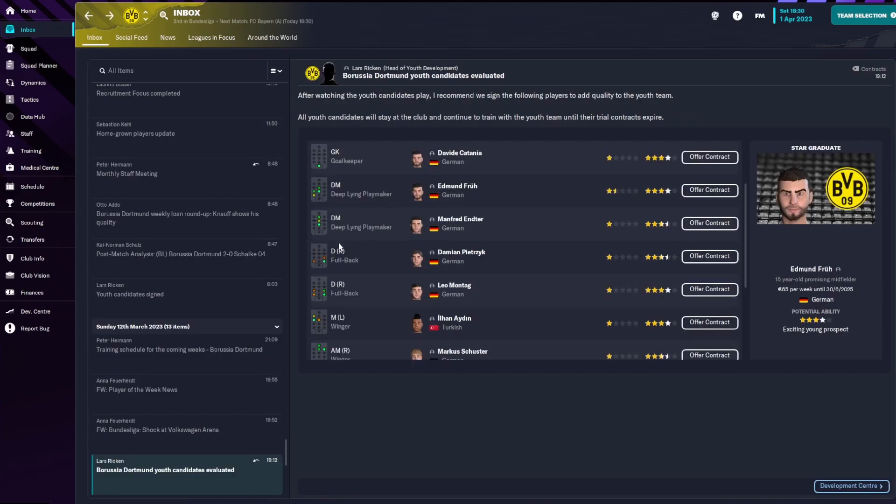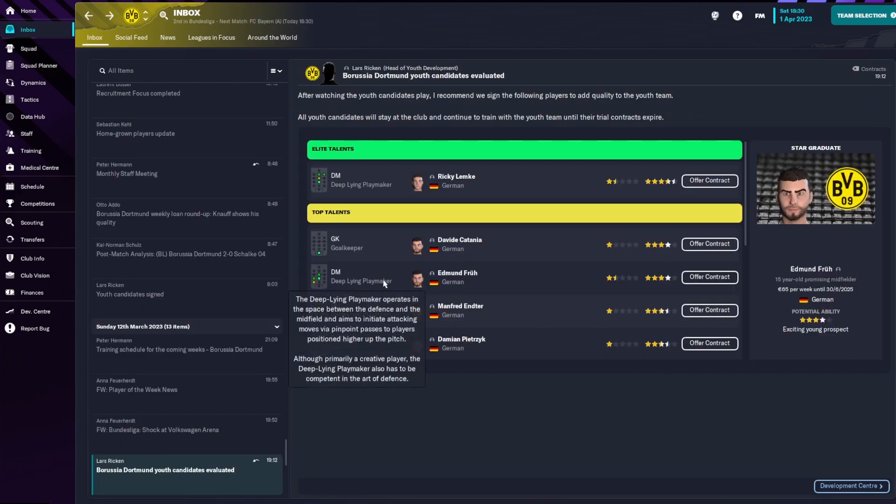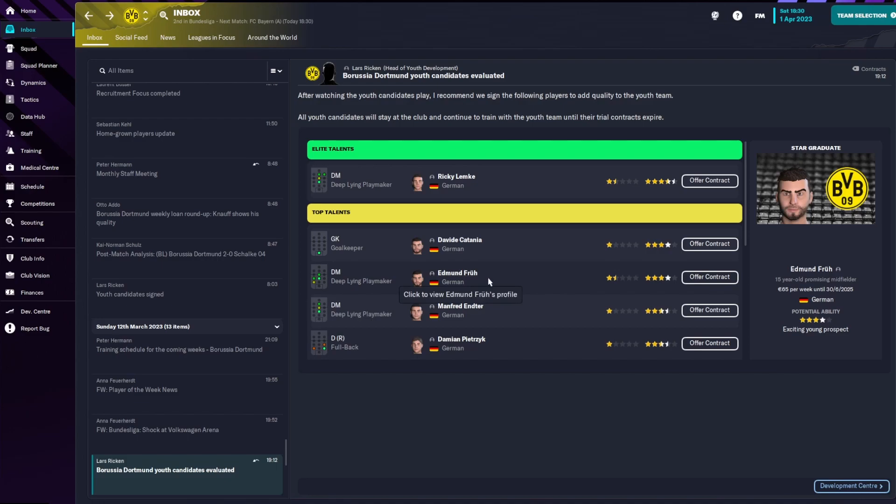Next it seems we have two deep-lying playmakers. First one, Manfred Etner — I like this guy. Decent: determination 17, flare 17, teamwork 16, first touch 14, technique 12, balance 12. He's 16 years old but he just turned 16 two days ago, so when he came through the youth academy he was still 15. That's what I'm saying — all of them were 15-year-olds.